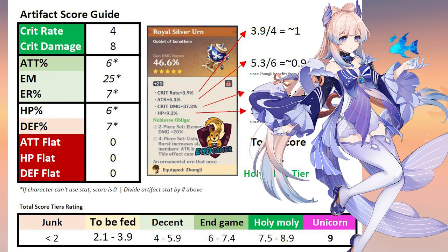And for characters like Kokomi that don't use a particular substat, assign those values to be 0.